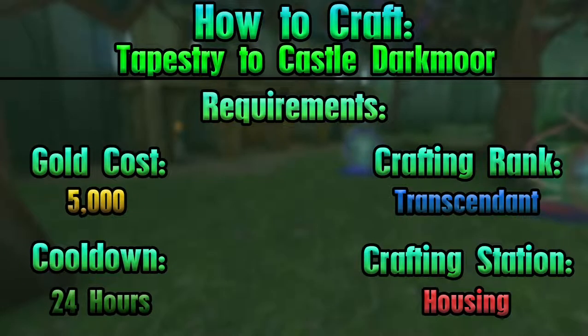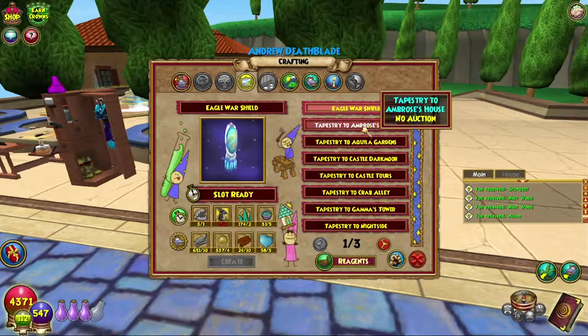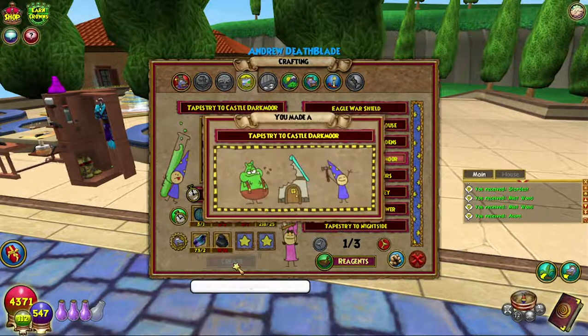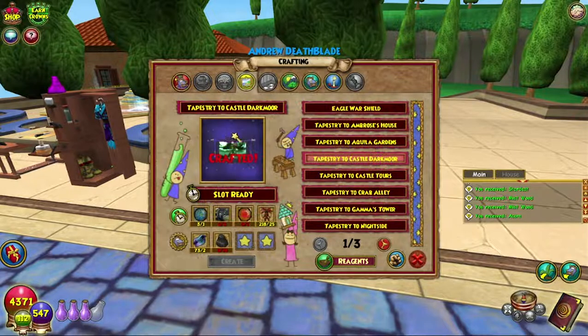The housing crafting station is right here, so let's go to Wall Hangings and Tapestry to Castle Darkmoor. Boom, there we go - fantastic! Really really easy.